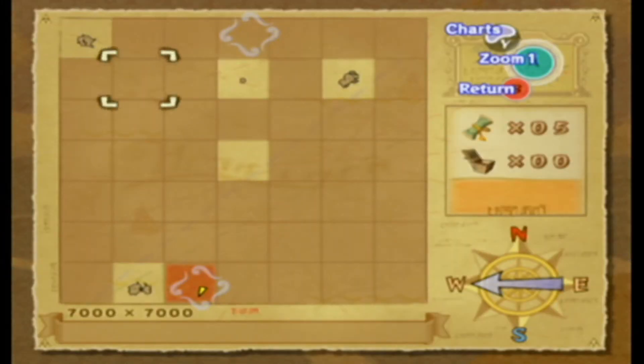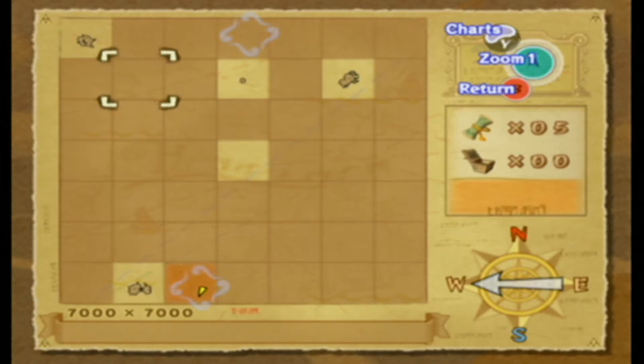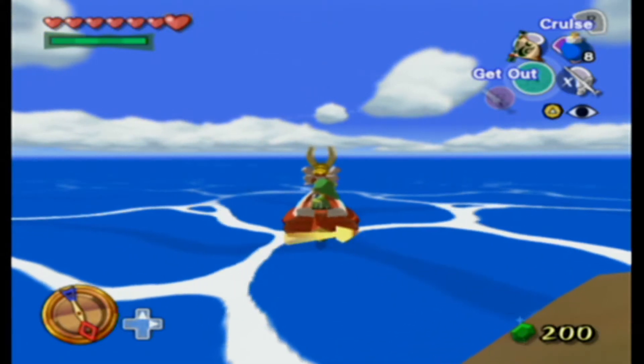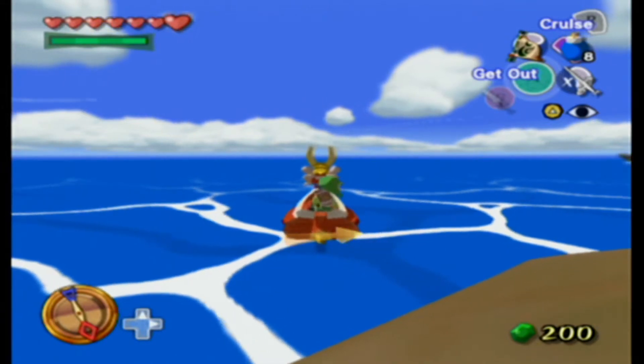So actually where I need to go is this tile right here, where I can get apparently fire and ice arrows, which then I can do the fire and ice islands to actually get the stuff to beat those two things. Okay, where am I? Let's see where my cheat sheets for the Wind Waker commands are. Here they are.